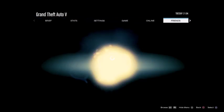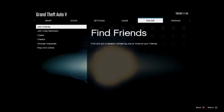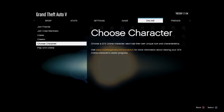Once you're in there and you see that brightness in the background, go to online and choose character. Some people go to creator and stuff, but I just choose character. I didn't think that worked but it does, so choose character and then choose your female character.